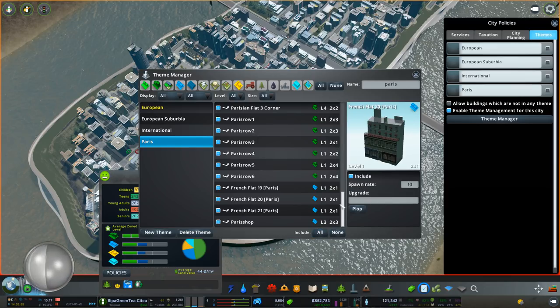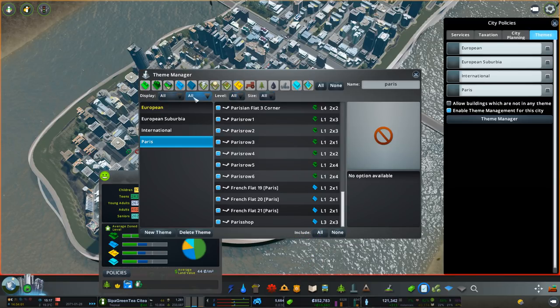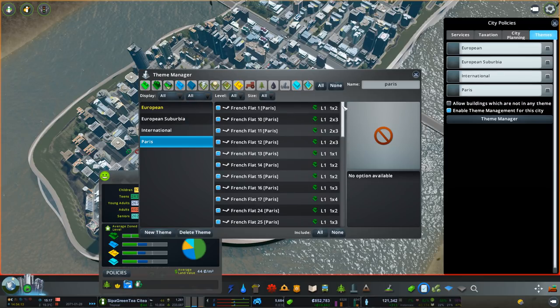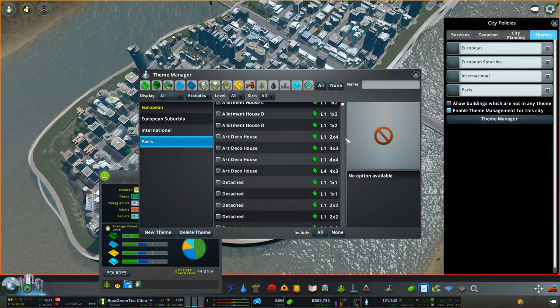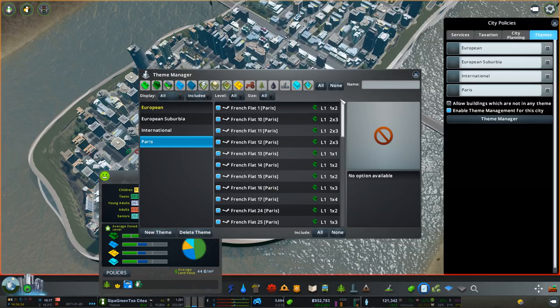It'll be interesting to see how this works. Can I select all of those? That's all levels, all sizes. Display what's included - yep, so that's those. Display what's excluded and that should be everything else. Oh, that's because I've got the word Paris on there. If I take that off and do what's excluded, yeah, that's everything else. So it's only selected what had Paris in it.